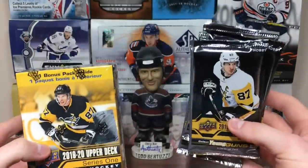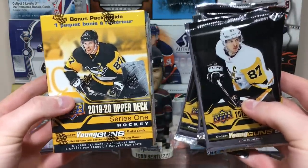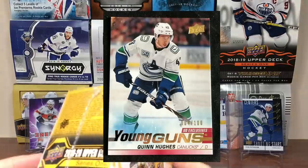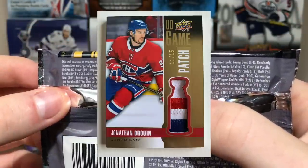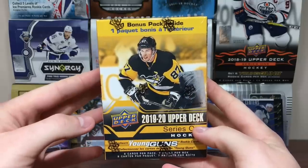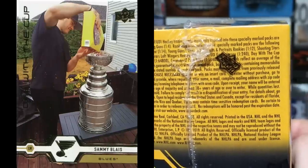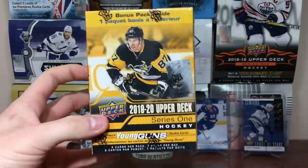Today we got a blaster and 5 hobby packs of 1920 Series 1. The differences with Series 1 - in hobby you can get Pure Energy, 30 Years of Upper Deck, Generation Next, clear cuts, exclusives, acetate things like clear cut foundations, game patches - all the fun stuff is in hobby. Retail is the dumbed-down version: young guns, canvas cards, shooting stars, portraits, and game jerseys at 1 in 240. Day with a Cup, draft cards, and ceremonial puck drop are basically a no. Let's compare them.